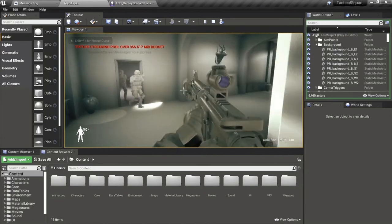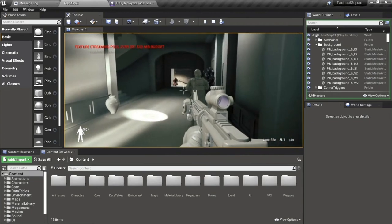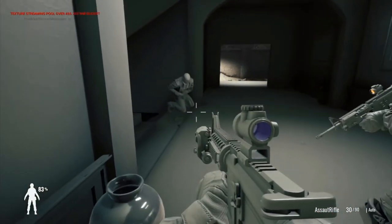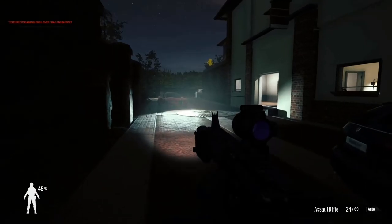The mission levels will feature a solid number of objects to make sure that the game's environment is rich and interesting to traverse. In Tactical Squad SWAT Stories, you'll be taking on the commanding role for an advanced special weapons and tactics team.